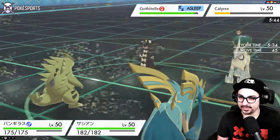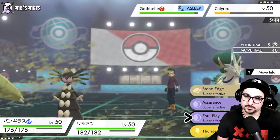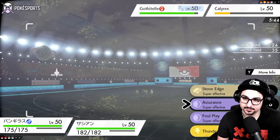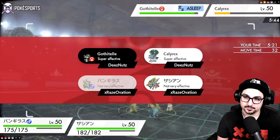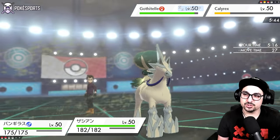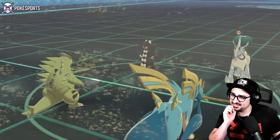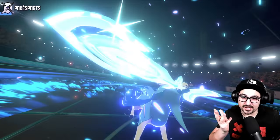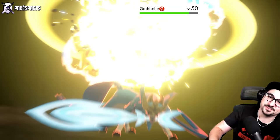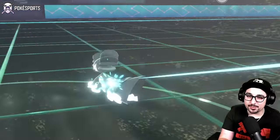Either the Calyrex Protects and relies on Gothitelle to wake it, or the Calyrex just lets itself go down here. I'm low-key considering Assurance into Gothitelle. I think they want to preserve Calyrex, so I'm going to do this — there's no way they don't Protect Calyrex here, right? Wow, they went for the read. Oh, it doesn't matter. Awesome — now we need the Assurance to KO.